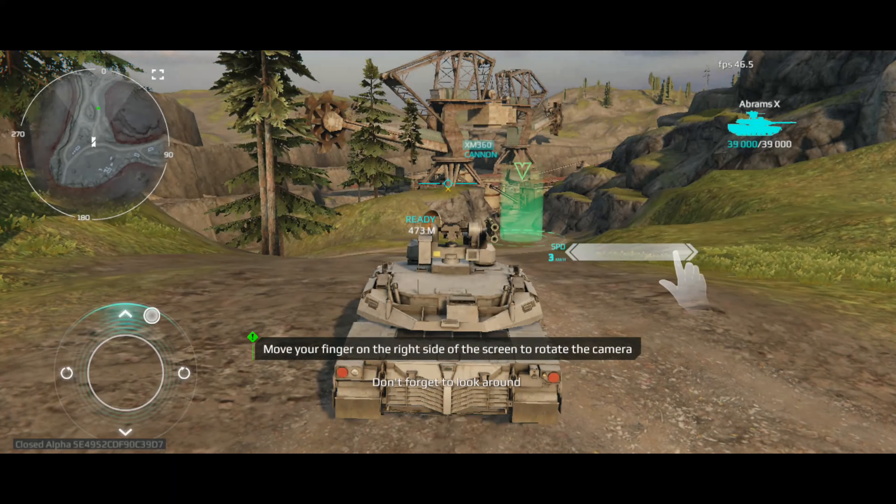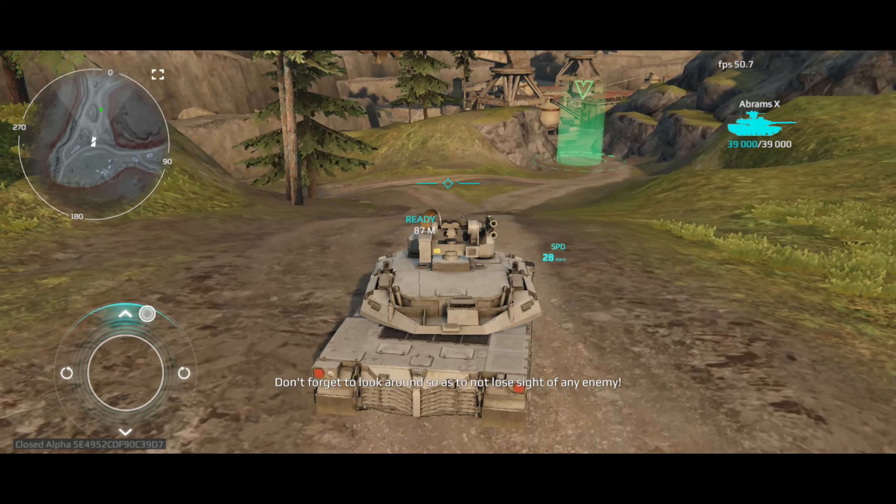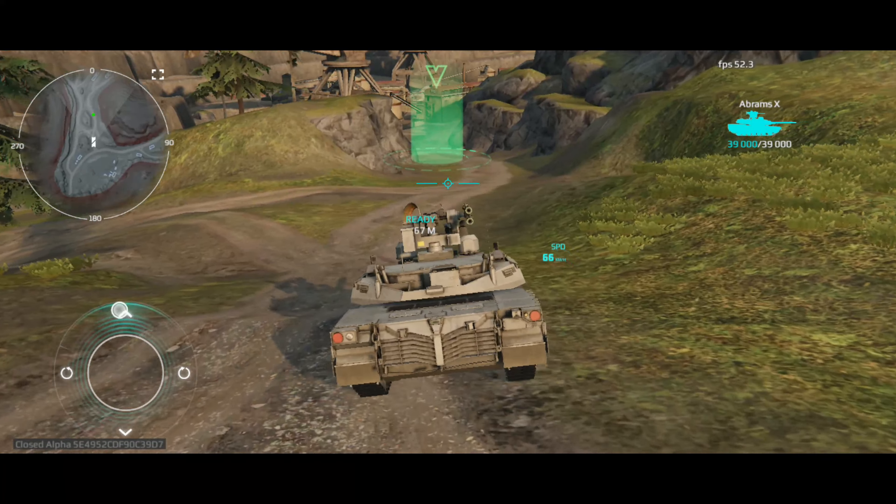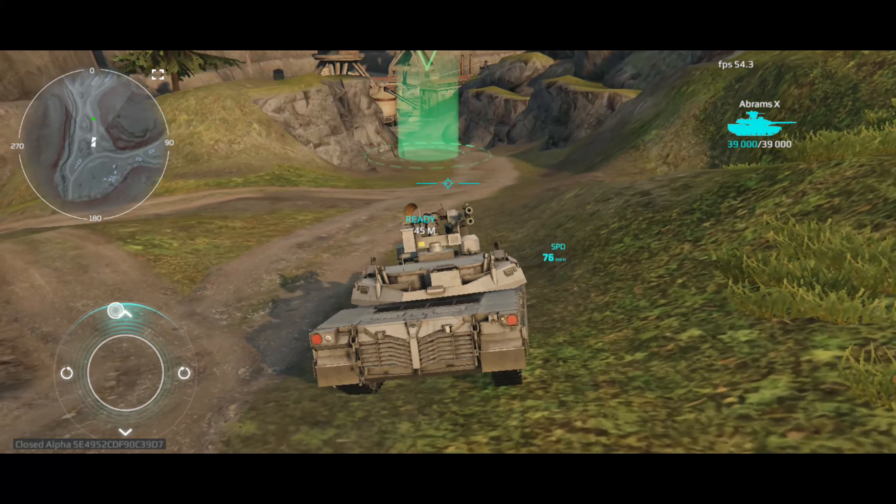Move the joystick on the left to make the tank move. Move your finger on the right side of the screen to rotate the camera. Don't forget to look around so as to not lose sight of any enemy.